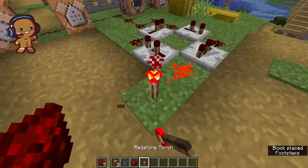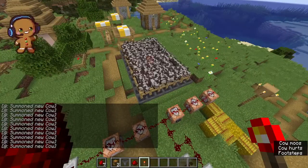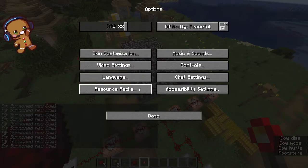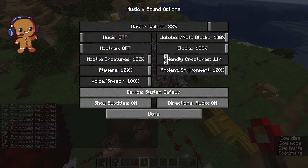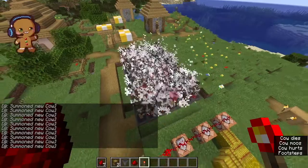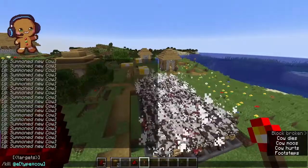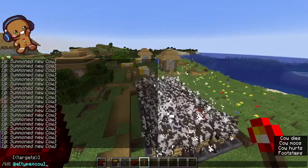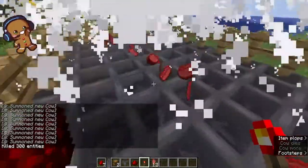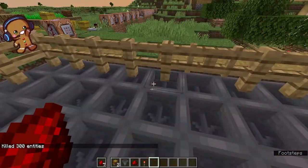I'm going to quickly continue my redstone clock. And the entity cramming kicks in. And then once you're done, break the circuit and then run slash kill at E type equals kill. And then go up and pick all your little meat up and throw it in hoppers.